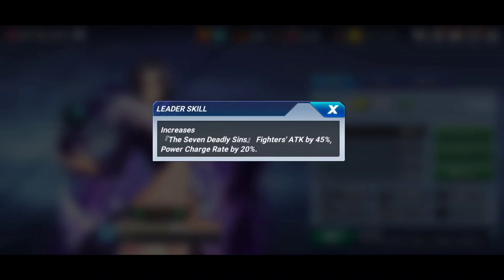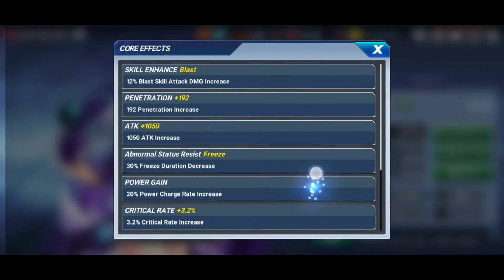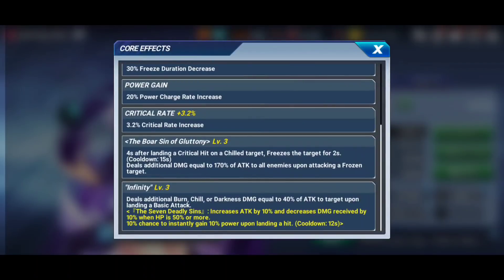On her cores, she has a 20% power charge rate increase as opposed to 15%, a step up from the others. On her exclusive core, after landing a critical hit on a chilled target, she freezes the target for two seconds on a 15-second cooldown — very reminiscent of the stun Lady Big has, and we all know how good Lady Big was in PvP. It also deals additional damage equal to 170% of attack to all enemies upon attacking a frozen target.